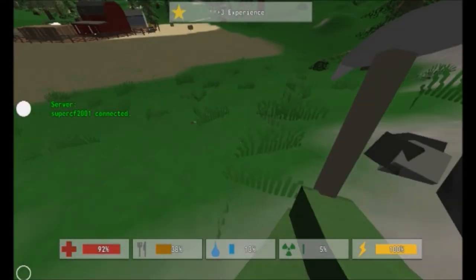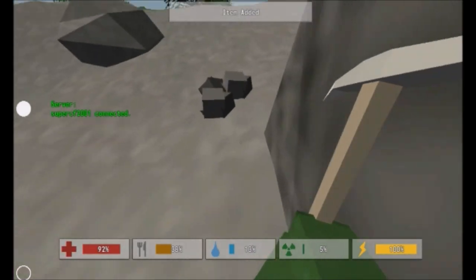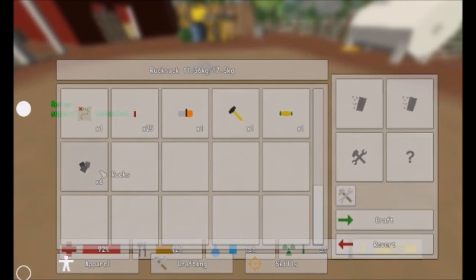So what you're going to want to do is take your pickaxe, mine one of the rocks on the mountain and pick up all the rocks and stones that it drops. Next you're going to want to put all your rocks in the crafting table and craft all of them into stones.